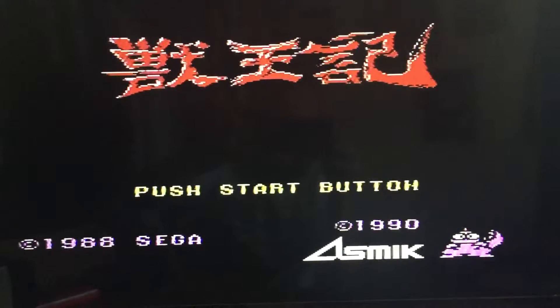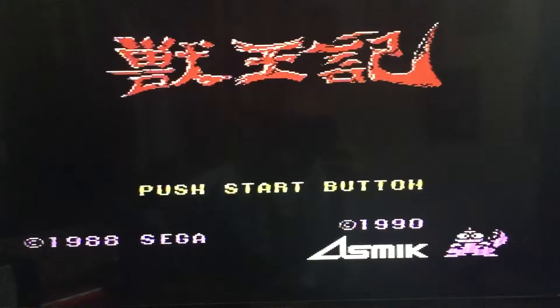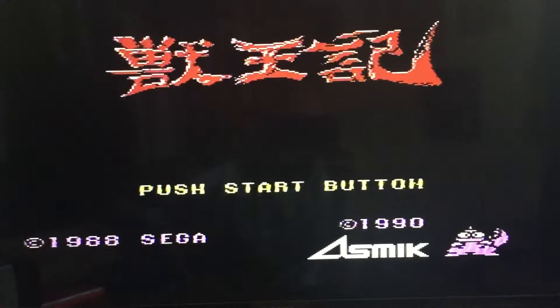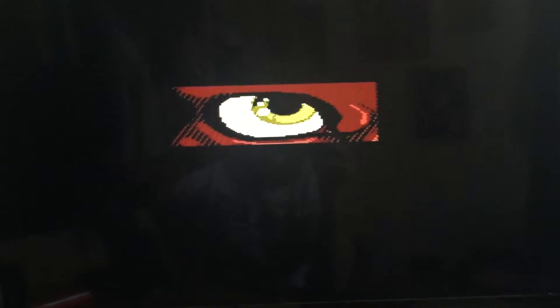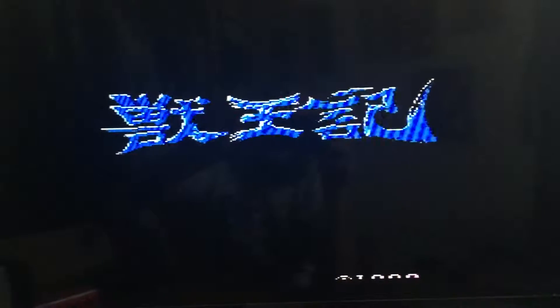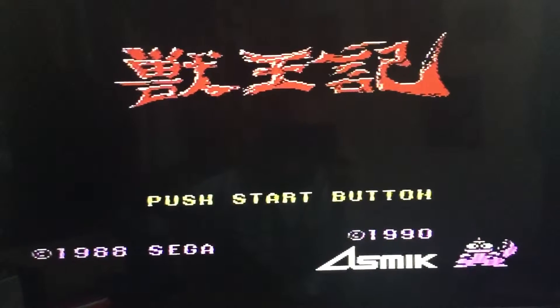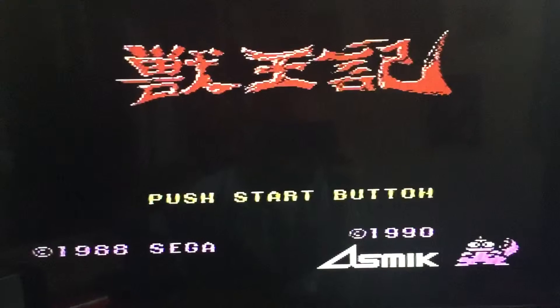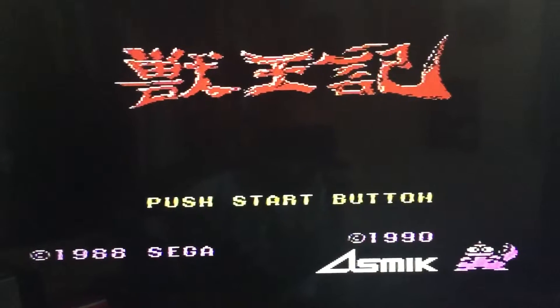It came out in 1990, probably just after the Mega Drive version was released. As you may remember, if you're old enough like me, Altered Beast actually was packed in as a pack-in game, certainly for the UK original release on the Mega Drive. It may have been packed in with the American Genesis release as well — I don't know if anyone from America could confirm that.